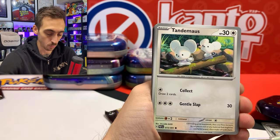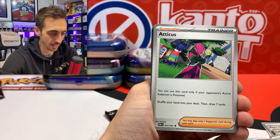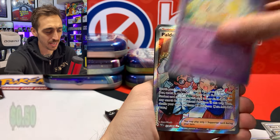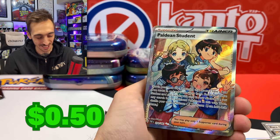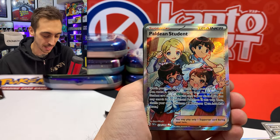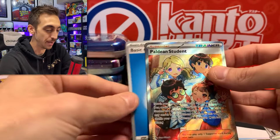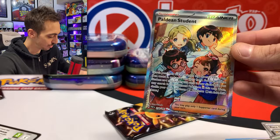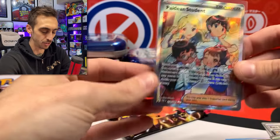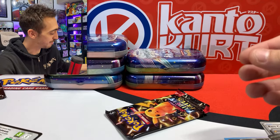Paldean Wooper, the Mankey, Donphan, Atticus, Mousehold, Magmar, Fidough, and Paldean Student full art. Definitely needed that one in the binder — this might be the hit for the display. Let's drop Paldean Student into a sleeve. Reminds me of all the gym leader cards, the Friends in Galar one. Very nice.